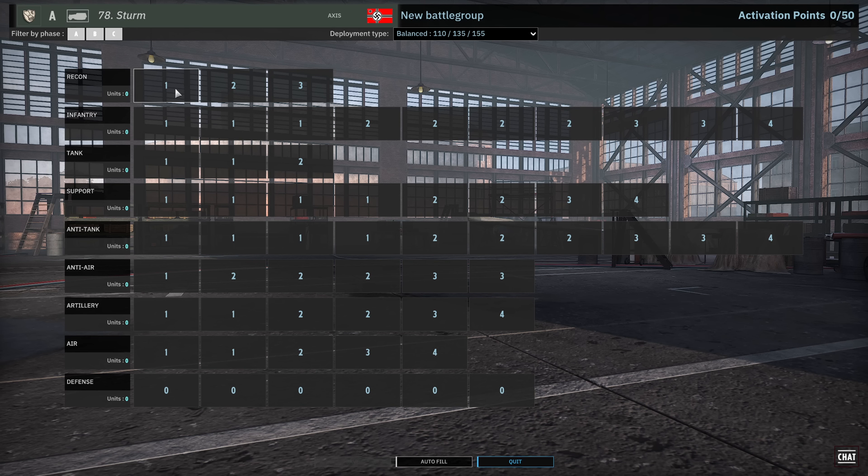The 78th Sturm is actually a really good pick for a 10v10 specific deck because it has super strong infantry, at least at high veterancy. I think MP44s benefit a lot from veterancy. It also has a lot of tools in the anti-tank tab to reach out and kill super heavy tanks, and it has a nice AA tab — it has all the things I think I need for a 10v10.